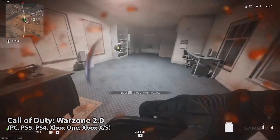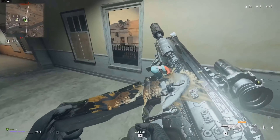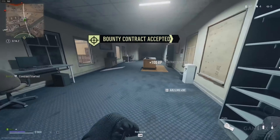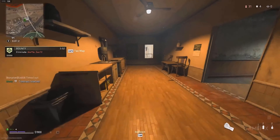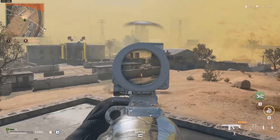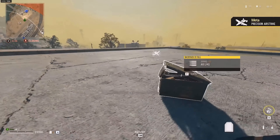Call of Duty Warzone is Activision's brand new battle royale experience, which builds upon the strengths of the original title. The game takes place on the biggest map in Warzone history, called Al-Mazra. Warzone 2.0 has a lot of new weapons and vehicles that will help you dominate on the battlefield. Warzone 2.0 also has strongholds secured by AI enemies who will not pursue you unless you attack them.